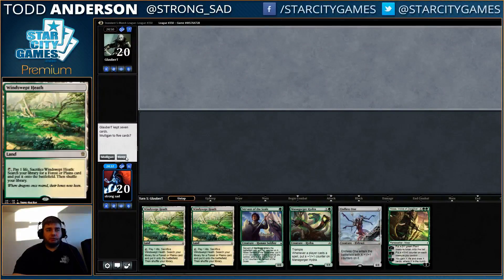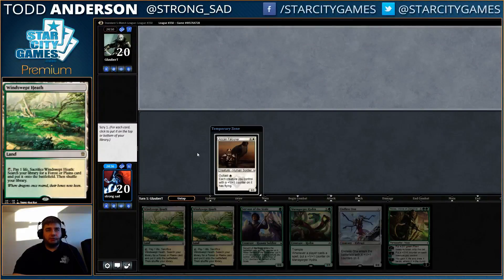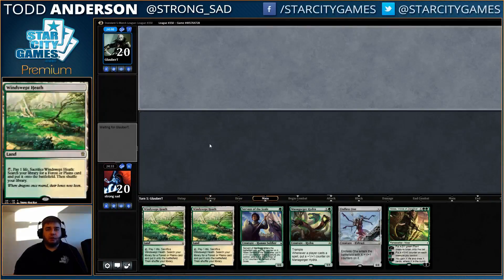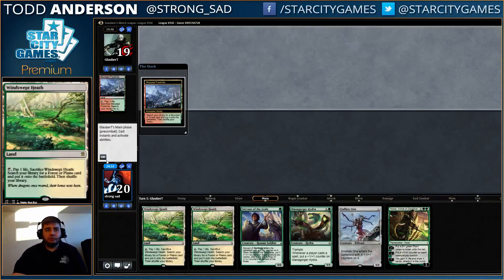This one's not great, but it's pretty good for a mulligan. We're going to bottom the Falconer just because we desperately want one more land to be able to cast our stuff or Hardened Scales. Either one of those would be fine.